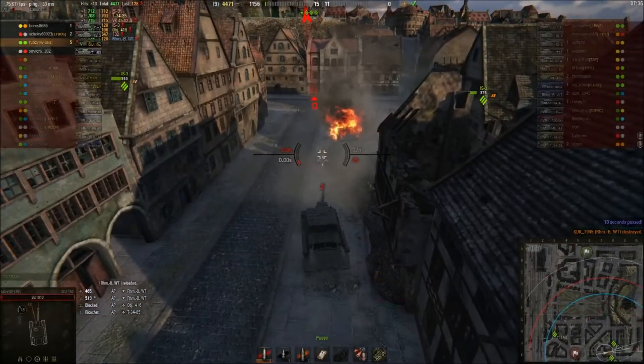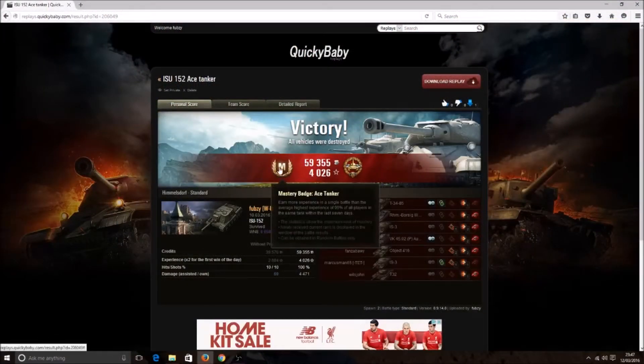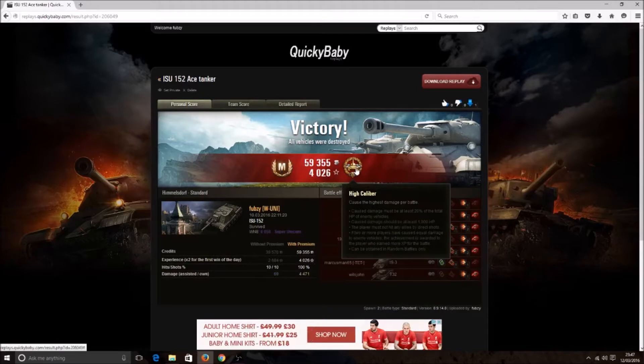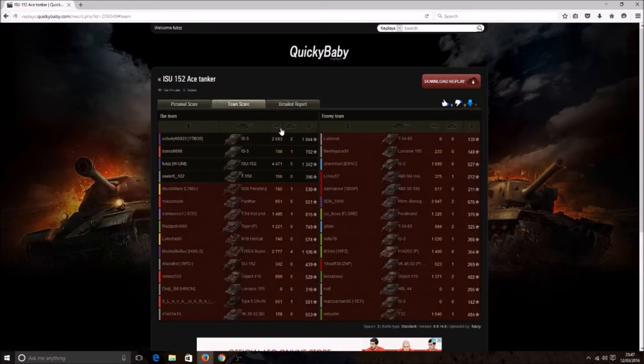On to the post-game screen then. As you can see it was an Ace Tanker. We also picked up the High Calibre medal. It was just over 8,000 WN8 this game — 4,471 damage, 69 assisted, with 5 kills. You can see how much more damage we did than the next person on our team.